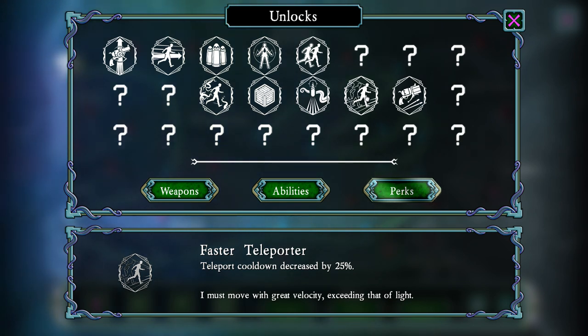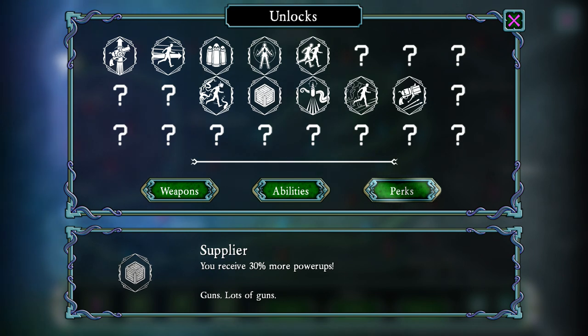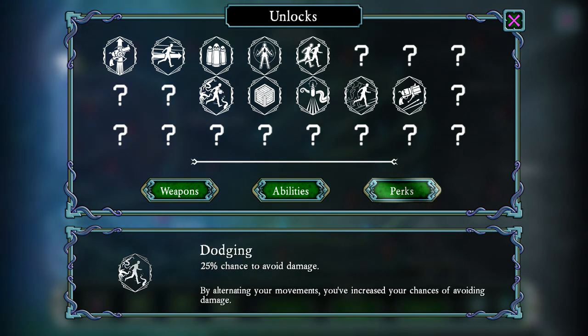We've got Faster Teleport Speed — Tesla has a quantum teleporter he can use to jump through walls and get around the map, staying away from the doomy hordes of Lovecraft. Bullet Sharpening gives a 50% chance for bullets to pierce opponents. Supply or receive 30% more power-ups. And Dodging gives a 25% chance to avoid damage, which is obviously pretty important as well.